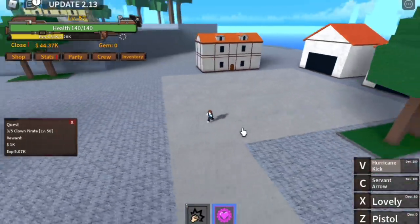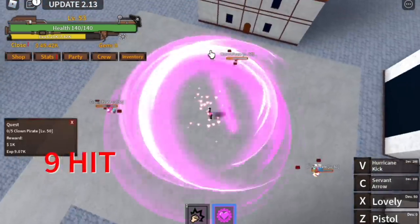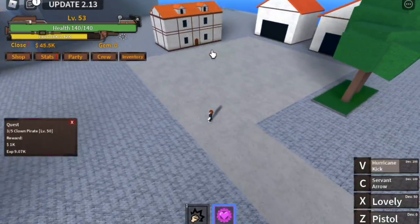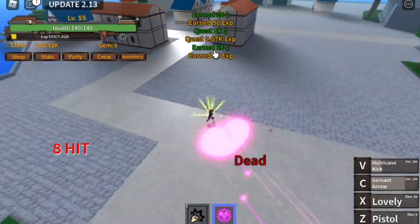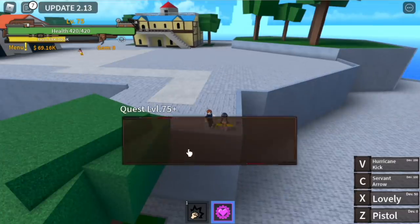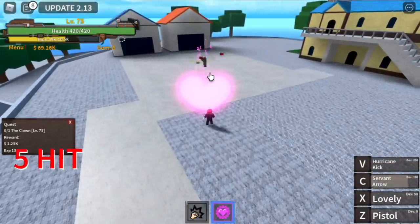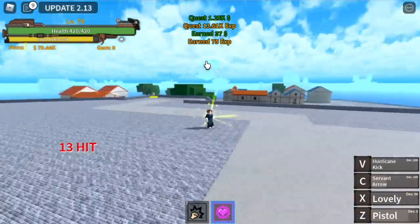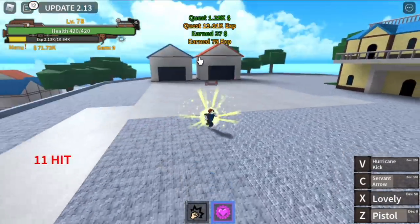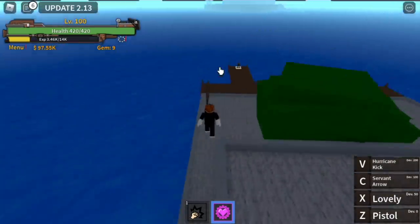You just need to use your C skill and start running, or maybe your X skill — the Lovely — and pistol. Do this until you reach level 75, because that is the time to move on to your next mob, the Buggy Clown. One combo: use your C skill, your Lovely, and your pistol. Only C skill and pistol is enough. Do this until you reach level 100, then proceed to the next island, Soldier Island.